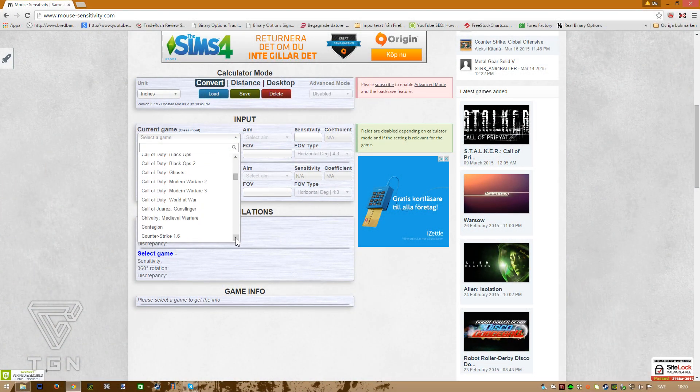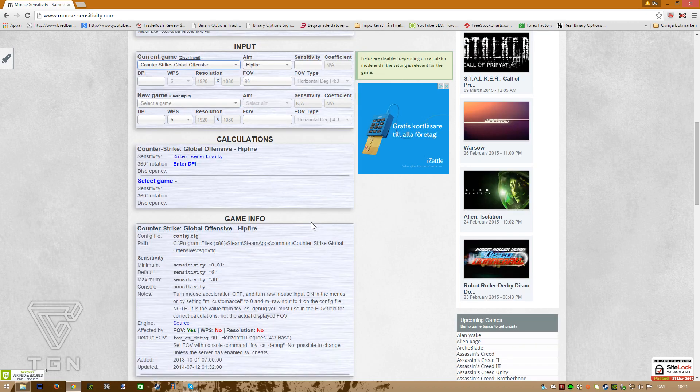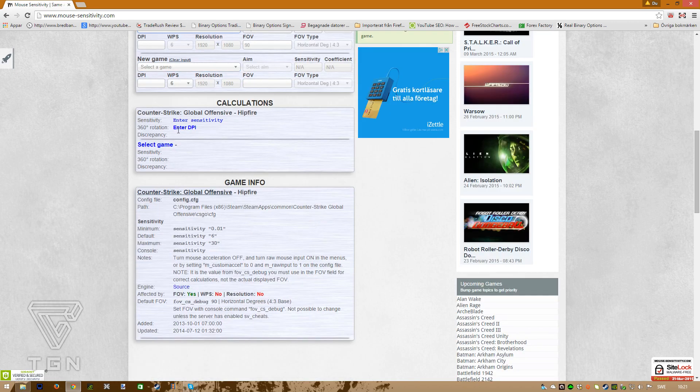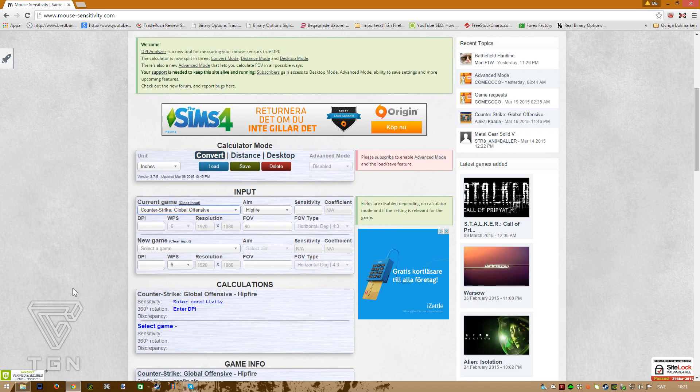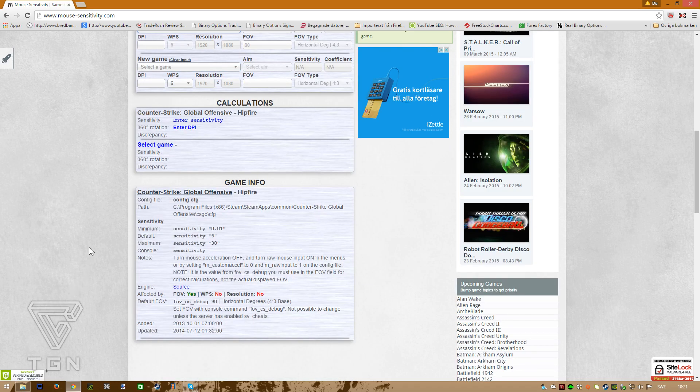By using the site mousesensitivity.com you will be able to calculate and transfer your mouse sensitivity settings into almost every game you're playing. If you do that, you will also improve your aim and overall performance since your muscle memory will learn how much it takes to move the crosshair from one target to another. That's a really useful thing — try it out.